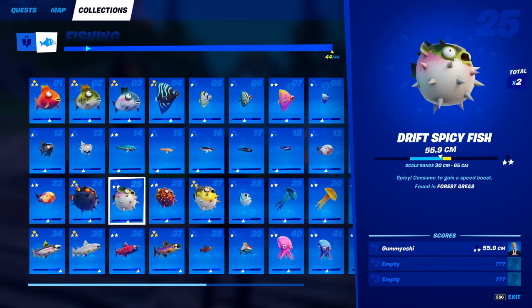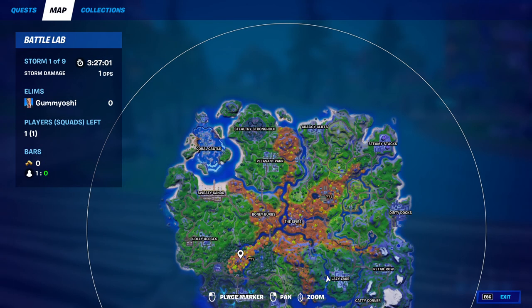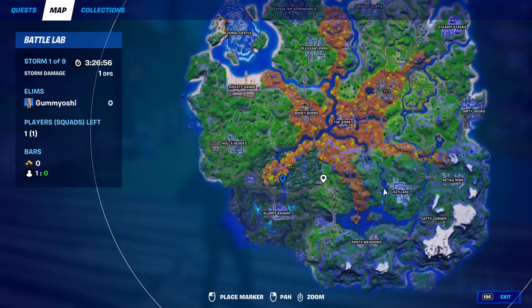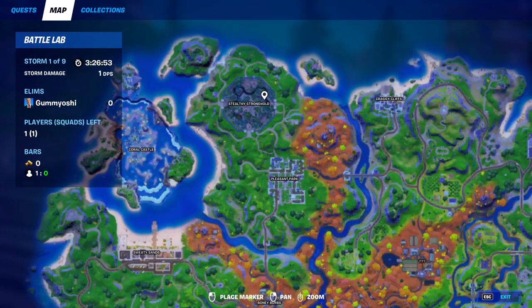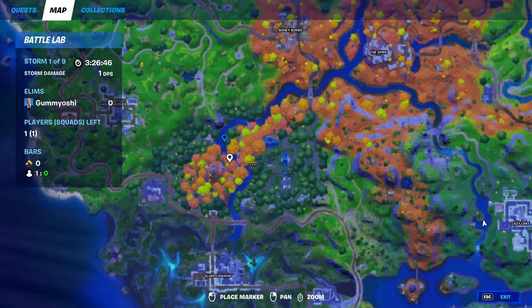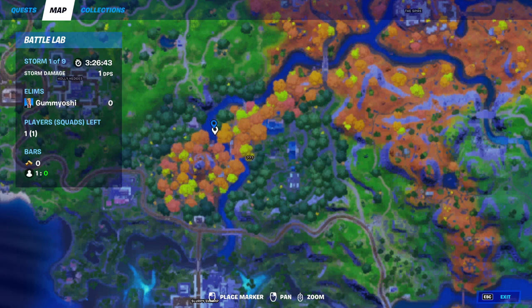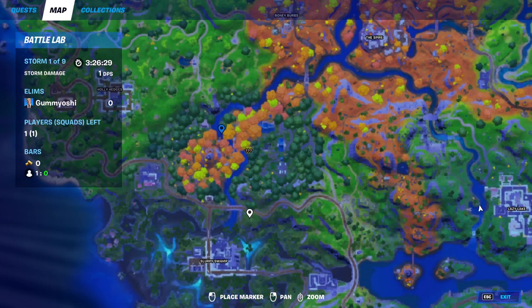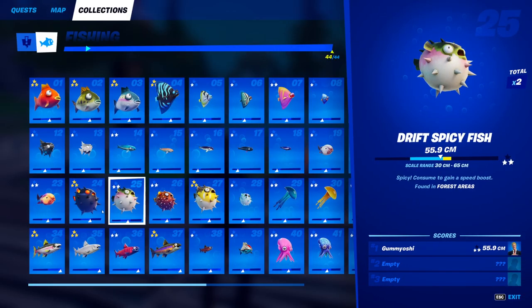For fish number 25, the drift spicy fish, you can catch this guy only in forest areas. You can use any sort of fishing rod. A forest area I love is this river over here at Weeping Woods — I'm not sure if there are other forest areas on the map, like maybe Stealthy Stronghold, but just stay safe and go down to Weeping Woods. Along this river there are not that many fishing holes, so you may need to restart your Battle Lab a few times, but since it doesn't require a pro fishing rod that's not a big deal.